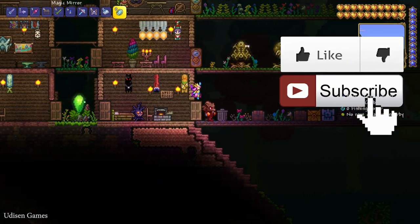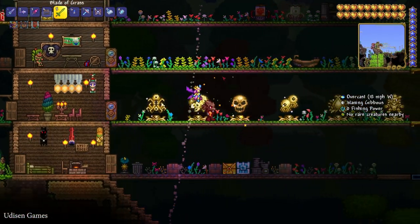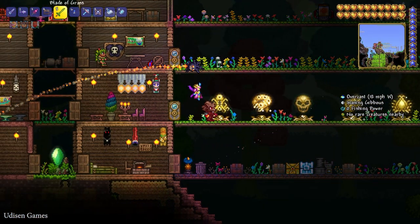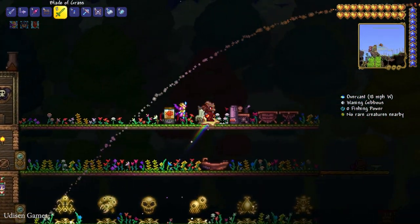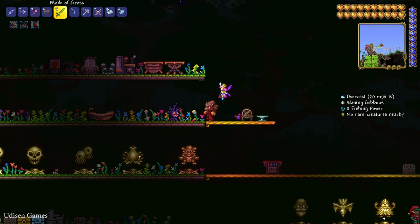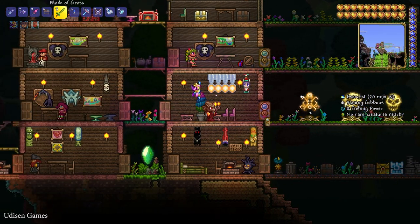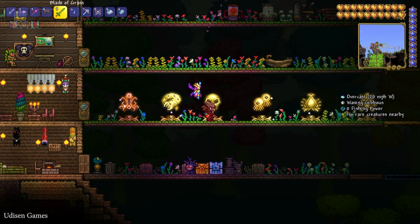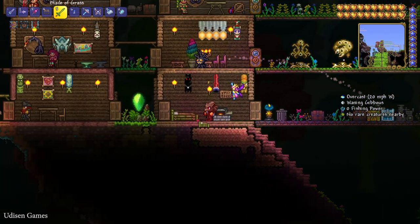Step number one — don't forget to like if it helps. Step number one as usual: go into the underworld and kill the Wall of Flesh. Only after you kill it you enter Hardmode, and Chlorophyte can spawn underground in the jungle. You must also kill three mechanical bosses: the Destroyer, Skeletron Prime, and the Twins.